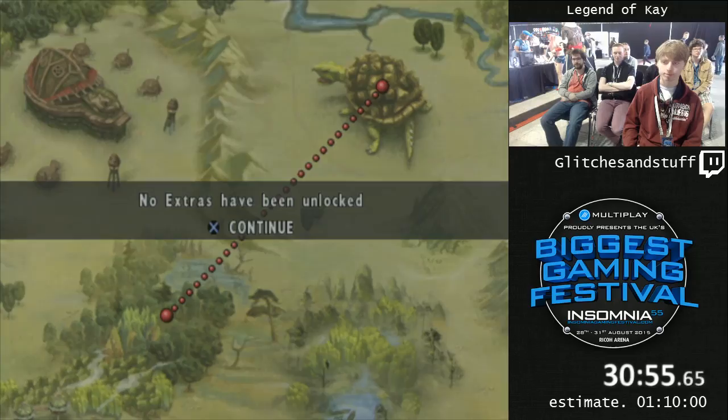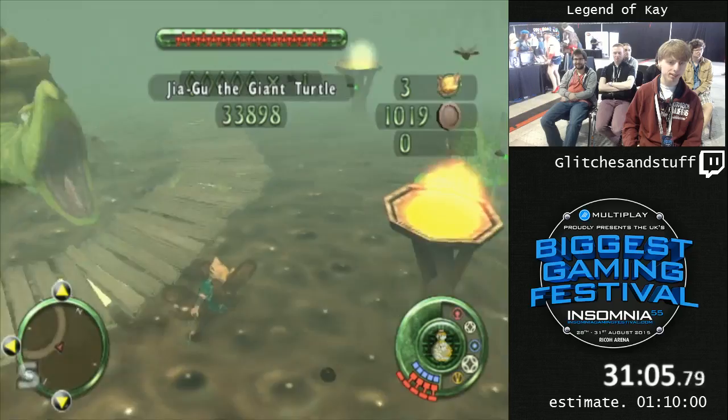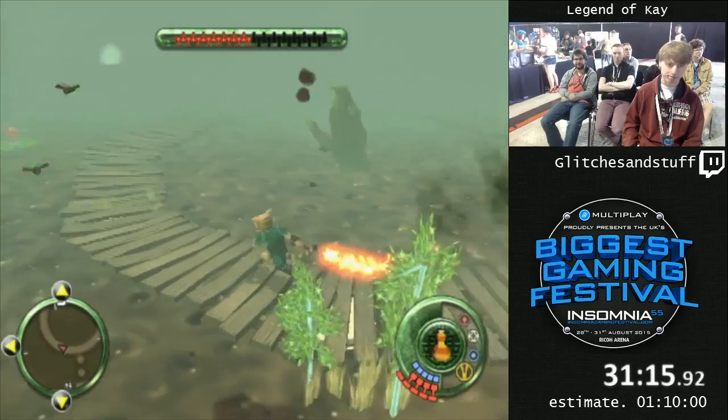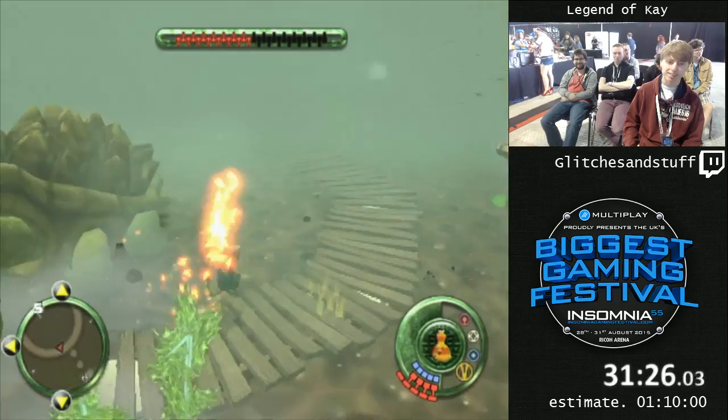This is the turtle boss — it's pretty easy, I shouldn't screw up. But this is a marathon run, you know what those are like. There's another thing to mention: very occasionally this game randomly voids you out for no reason. It's not even related to glitches — it will just randomly do it, even in a casual playthrough. It really rarely happens, but since I got here, it's happened like four times during practice. So I'm kind of worried it's going to happen now.